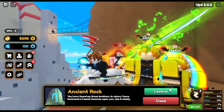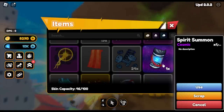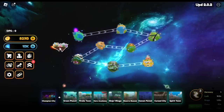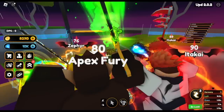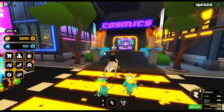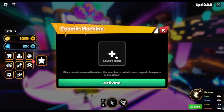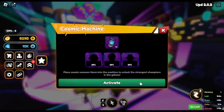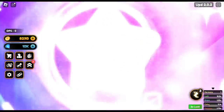We found all three ancient stones. If you do this, you will get one cosmic summoner item — and that is the spirit summon. We are going to summon it first. I'm not sure if this is 100% Takeshi, but I'm feeling lucky. I already used this one on my main account and what I got is Gojo — sadly. So let's try again.